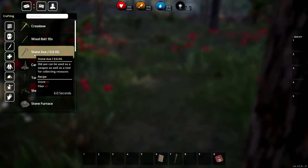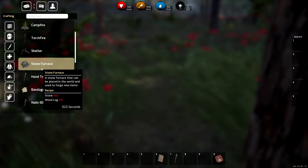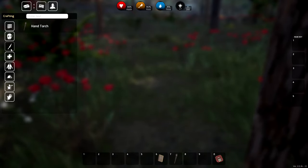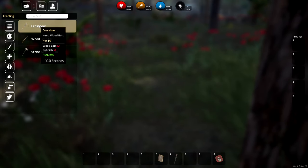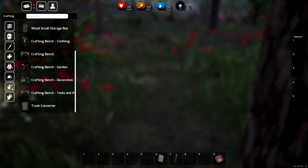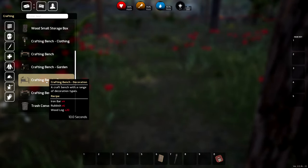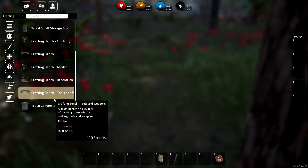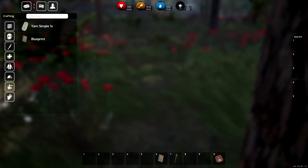This is my first time jumping in with you all. We have stone, campfire, shelters, stone furnace — lots of options. Hand torch, crossbow — what does that cost? Just a couple of logs and rubbish. Rubbish might be scrap. There's a crafting bench, clothing crafting bench, garden bench, decoration bench, tools and weapons bench, and a trash container.